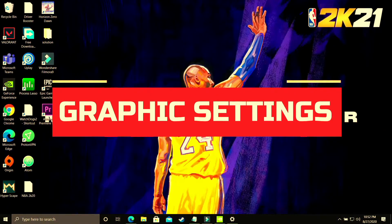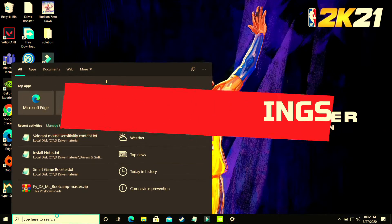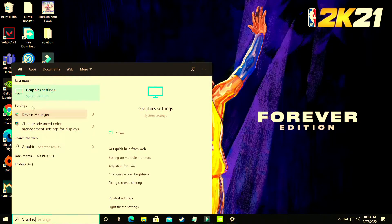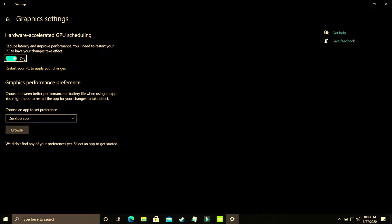This step is again a really important one. You have to change graphics settings on your Windows 10 PC — search for Graphic Settings and open that option. Here you will see Hardware Accelerated GPU Scheduling; you just have to turn it on. By default it is off, and you will need to restart your PC to apply the changes.